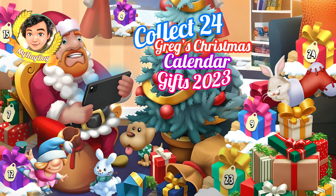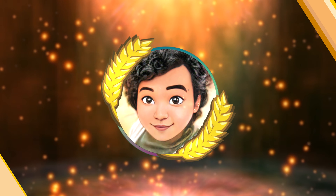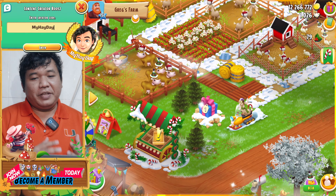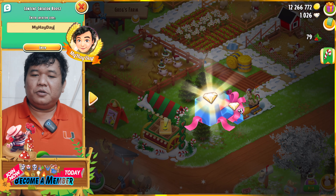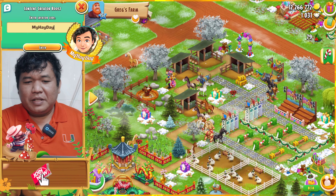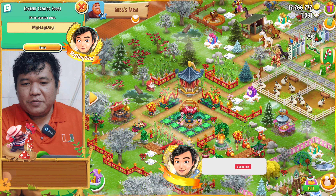Let's start right now. As you can see, the first gift gives us five diamonds. How about my second gift? Gift number two — where can I find it right now?